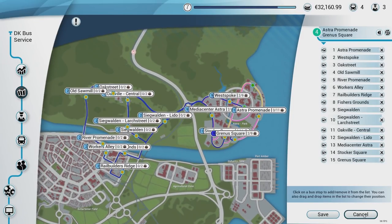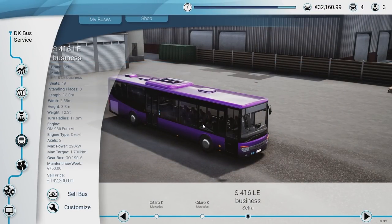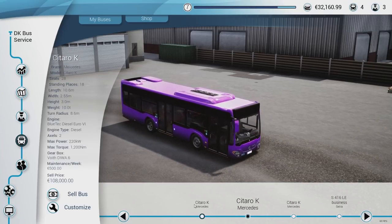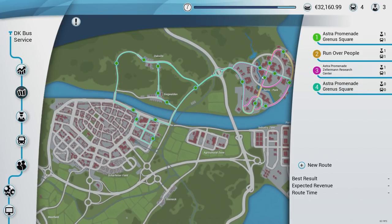We're getting started here in just a second. Here's my fleet of buses — what I'm going to be driving is this brand new Setra S4 16 LE Business. I've never driven this bus, I literally just bought it and sprayed it. I have three Mercedes that my hired drivers are doing. They're only going to be sticking around this area, but as I get money I'm gonna start getting them on other routes. I went for every stop possible in the new area because as these level up you can get more people on them.